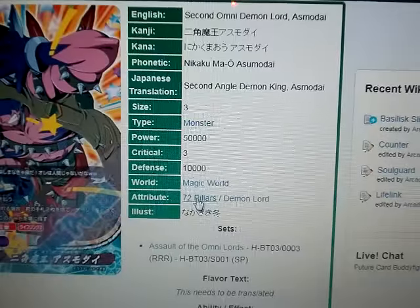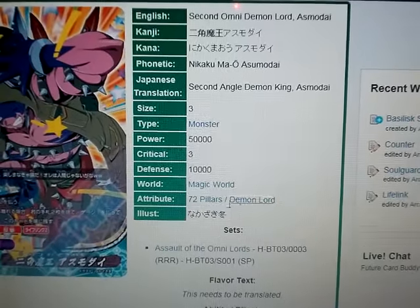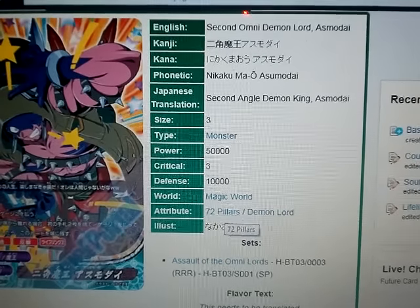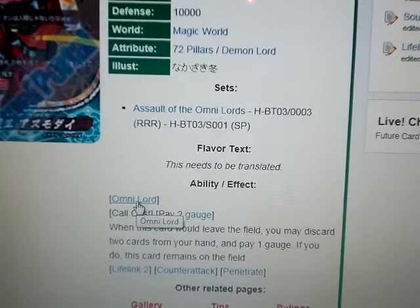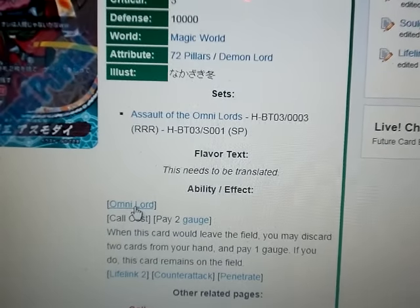His attribute is 72 Pillar and Demon Lord, which, of course, that's what he's known as — Demon Lord and 72 Pillar. He's got the Omni Lord ability. Basically, he can be placed in any world regardless of its flag.